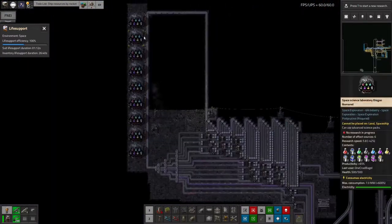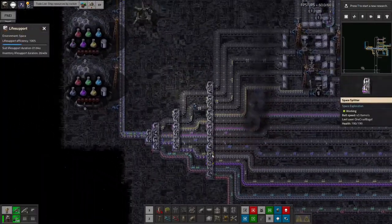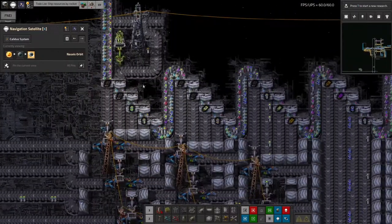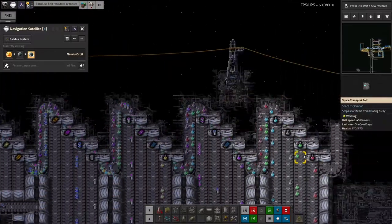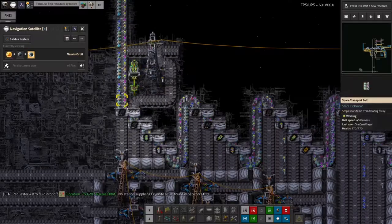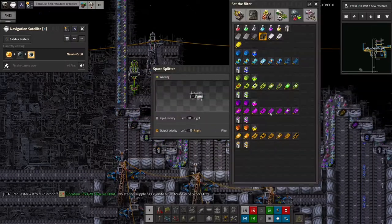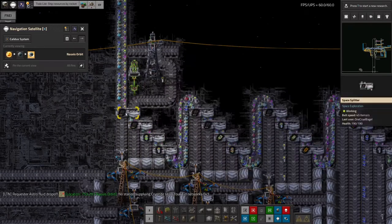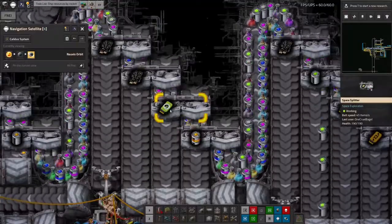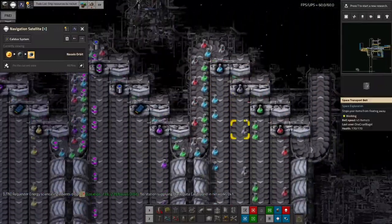Then all of those will come back around down this belt on the other side and be fed in, and we've got this array of sorters across here that's splitting out each of the science packs back into their origin - one belt for each science pack. This works through just using filtered splitters, and the reason some of these have got slightly odd things on them is because you can't select science packs you haven't researched yet to put onto the splitters. So these are earmarked for the deep space sciences, these with the green cards are going to be for the biological sciences, these for the material sciences, and so on all the way down to just having the Norvian sciences being spat out at the bottom.